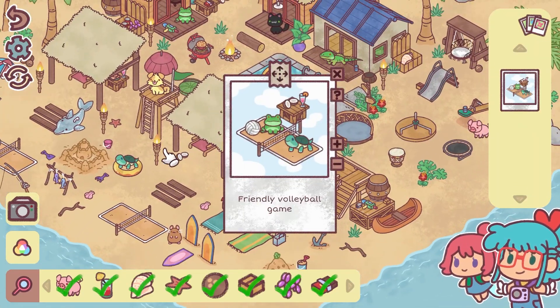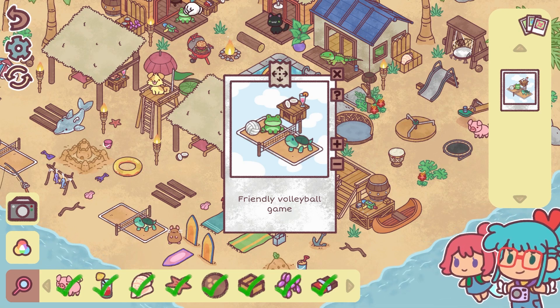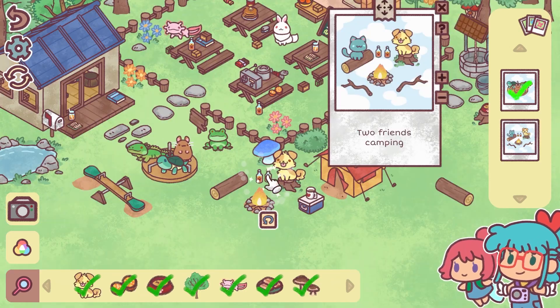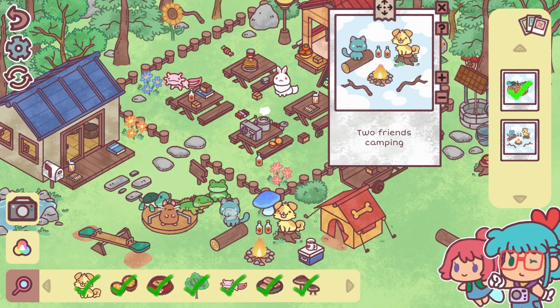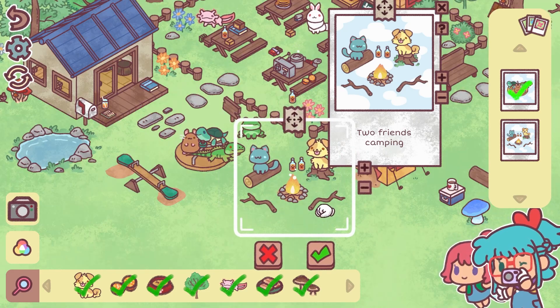You can pick up each item, which comes in handy if things are hidden, and it's the functionality you'll need to recreate the photos. The photos each feature a different scene to recreate — you'll need to set the scene, ensuring all of the elements are there, and then take the perfect snap to complete the recreation process.